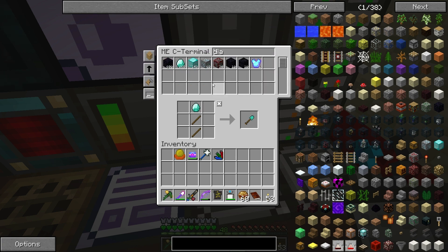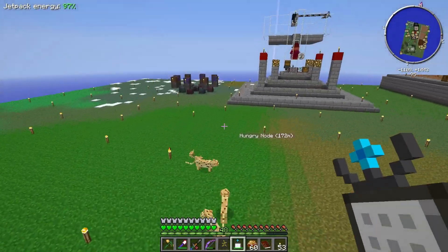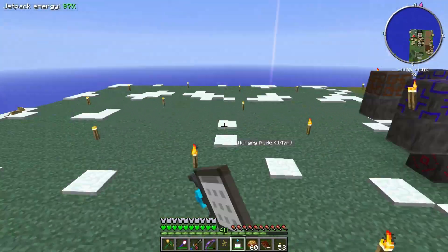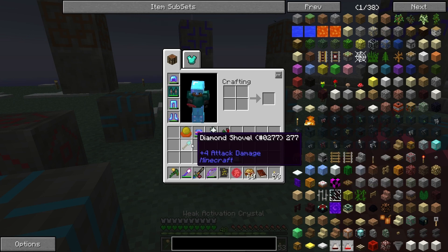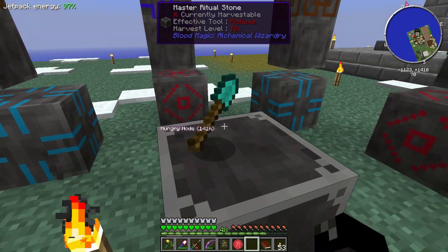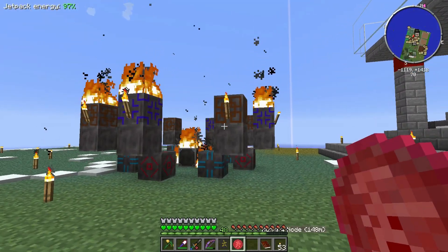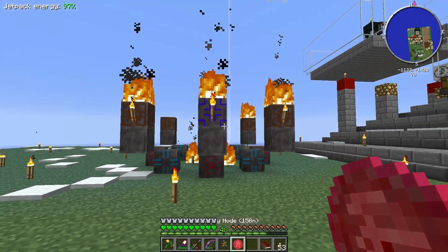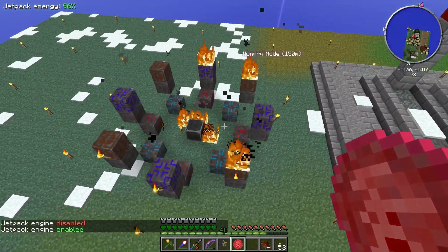We only have 300 diamonds plus 149 blocks plus more, so we're pretty good on diamonds for a while. We also need the weak activation crystal. I took down this ritual of binding - it was originally over here. Let's go ahead and do this - I think I have to put the shovel on there first and then hit it with this thing. That's awesome - the lightning strikes all the different pillars.